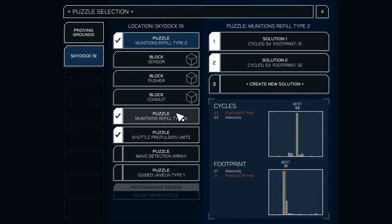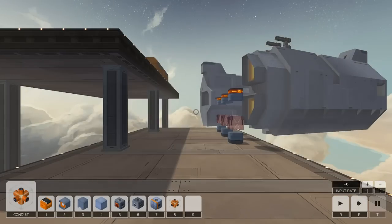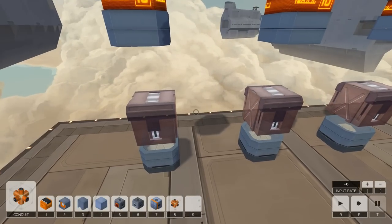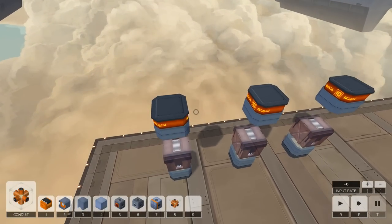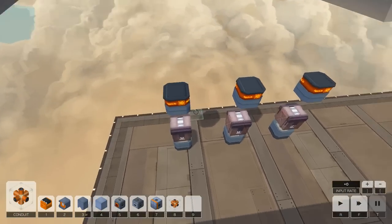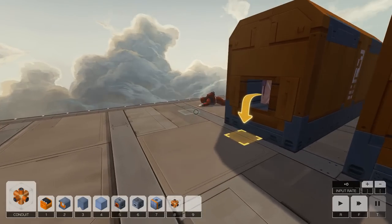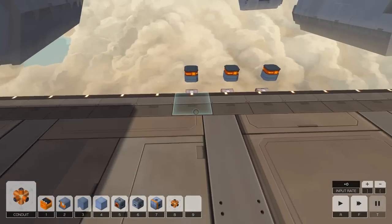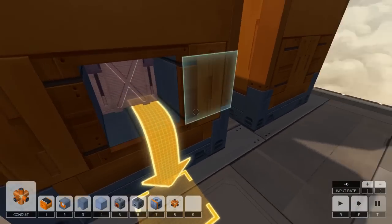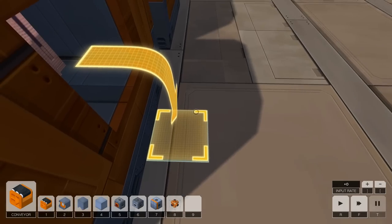Let's try Munitions Refill Type 6, which as you can see I did terribly on — it took me 182 cycles, but this is where things get trickier. I remember this puzzle very well. This one might seem so easy — a single block comes out of here, and we've got to split it into three different blocks. The way I think we do this — there's no welding involved — basically we have like a default path for the blocks to take. Let's make the far right path the default path.